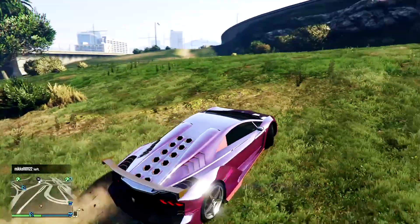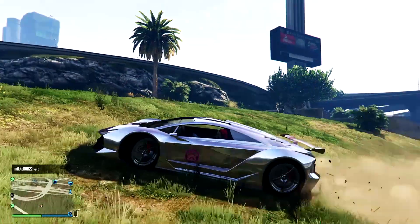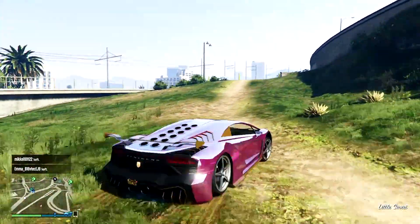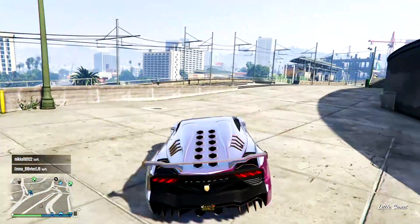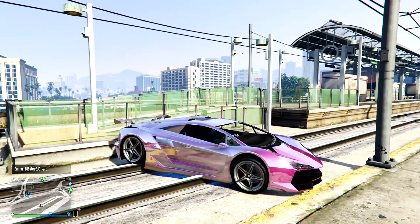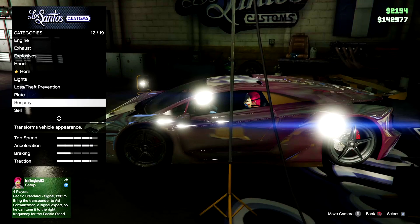What's up everyone, James here. In this video I'm going to be showing you how to make the proper version of the Joker's car from the upcoming movie Suicide Squad. A lot of other people will show you how to do it but they picked the wrong car — they choose the Turismo. It's nothing like it; the Zentorno is actually the closest one, so I'm going to get straight into it now.